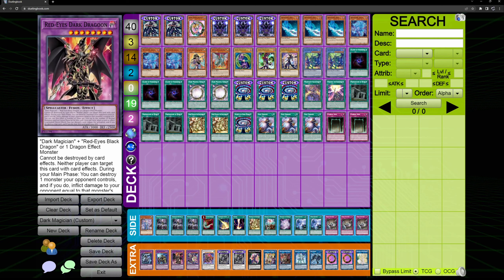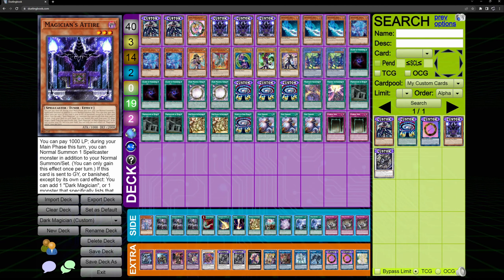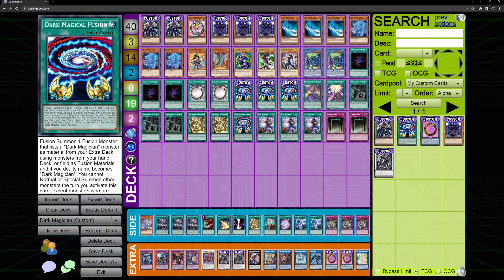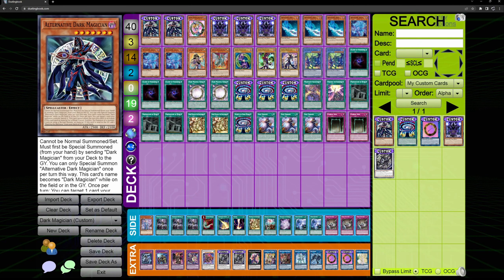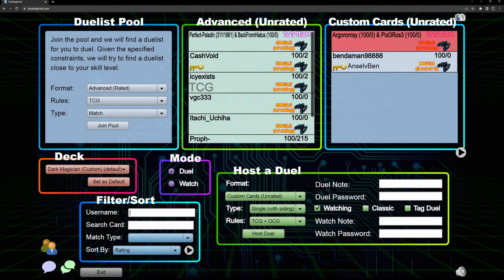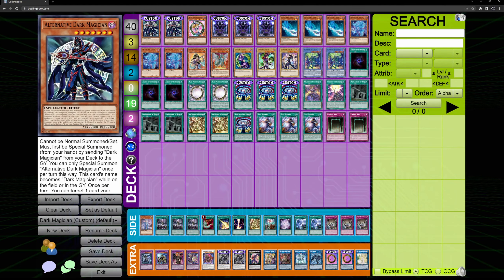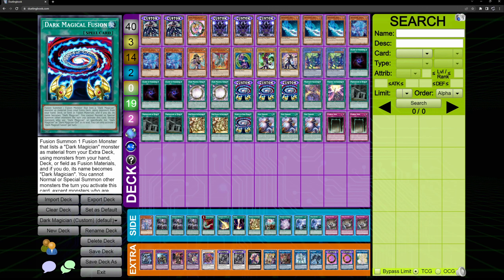Here are some custom cards that I made. We're going to go over to my custom cards — these are all public, so if you want to play with them you just get on Dueling Book, make an account, and play with them. We're going to go over each custom card and start with the one I think is most useful to the archetype.